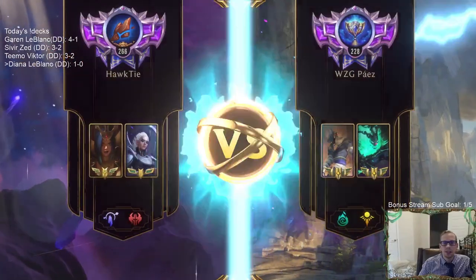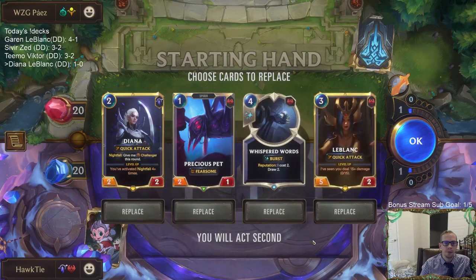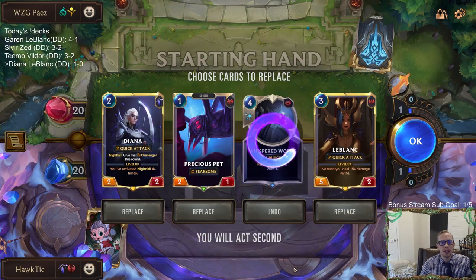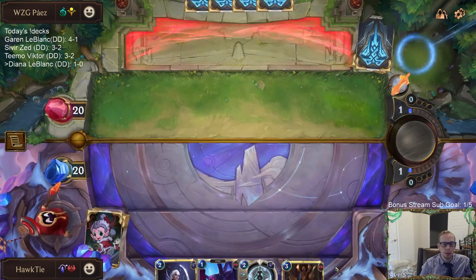Thresh Nasus — a very tough test. When you get to Masters rank you just play against a lot of Thresh Nasus. I like all these cards. Whisper Words is the card to mulligan, I guess, but as we saw last game, that's a card we're going to want access to, just not for a while.